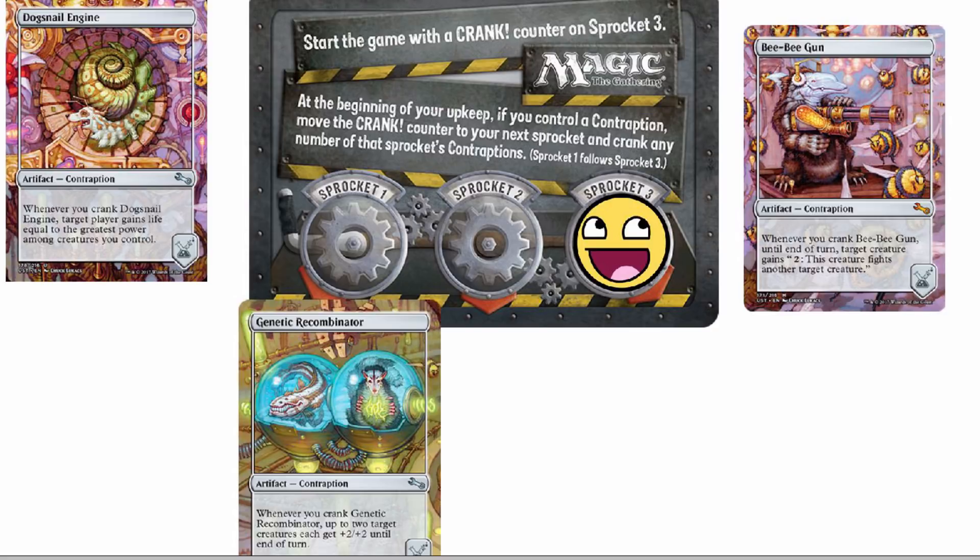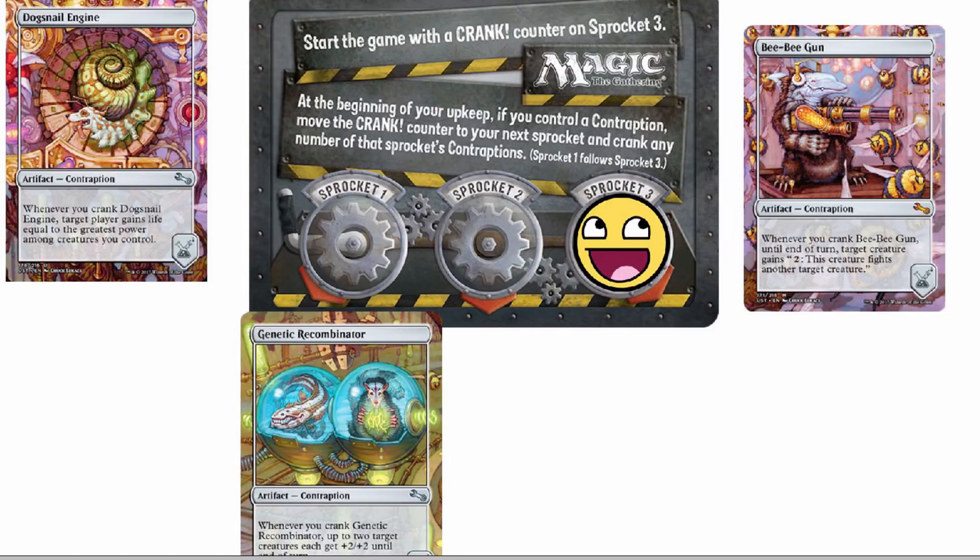So basically, I would probably put a contraption that I want to activate really soon on sprocket one, because the counter starts the game on three. As the little card token says: at the beginning of your upkeep, if you control a contraption, move the crank counter to the next sprocket and crank any number of that sprocket's contraptions — and then one follows three. So you start on three, and then boom, you go to one. So beginning of my upkeep, I own one contraption — I go to sprocket number one and may activate the ability on whatever contraption is there.